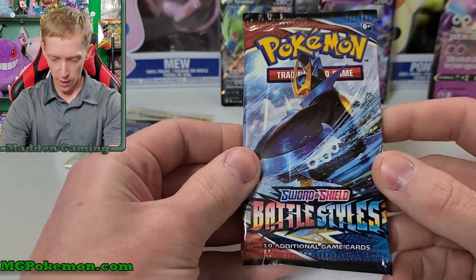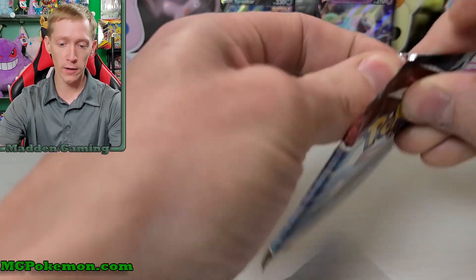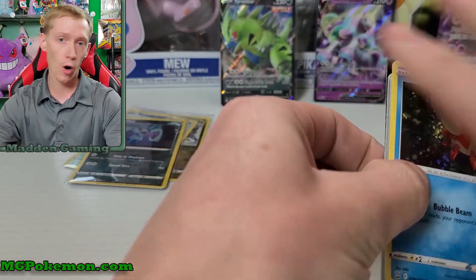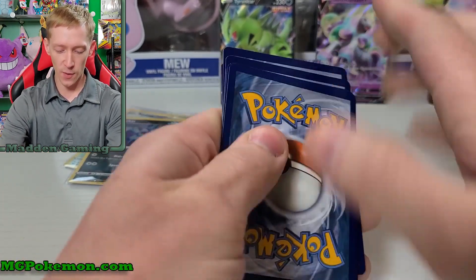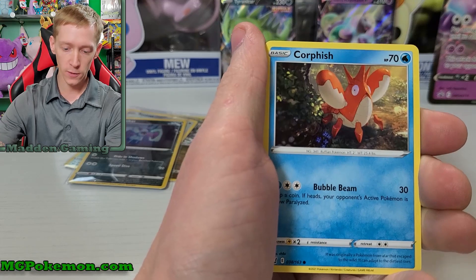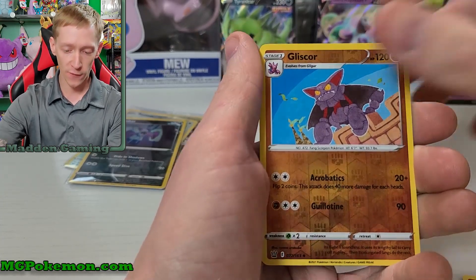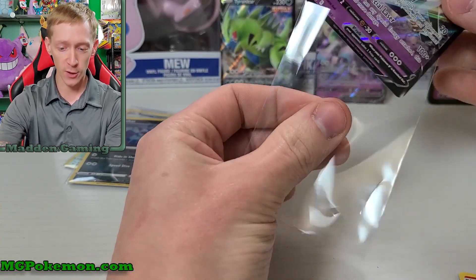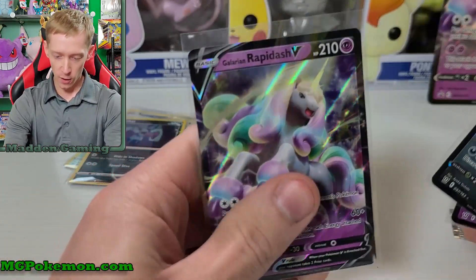We are on to our last pack of the day everybody — we've got our Battle Styles out of our Galarian Rapidash V-Box, and hopefully we can get at least one more pull today. We did only get one so far — we just got the Tyranitar V. I mean, we did pull a reverse holo rare, but I'd like at least a regular holo rare. Here we go — one, two, three, four to the front for our last pack. We've got fire energy, Inteleon, Clobbopus, Tower of Waters, Corphish, Salandit, Rolycoly, Espurr, Shinx, Gliscor reverse holographic, and a Necrozma V. Our Battle Styles pulls were good — Battle Styles has been a good set for me so far. So I'm really liking Battle Styles.